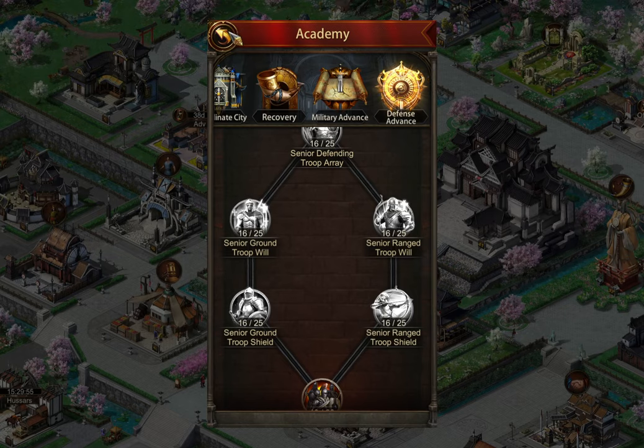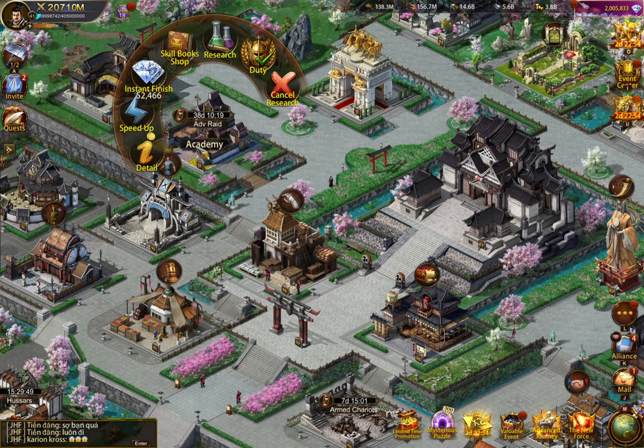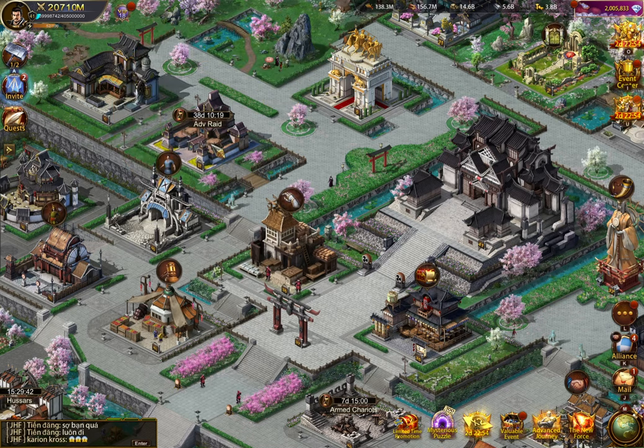If you're a free-to-play player or low coiner, I would recommend getting your academy up to your keep level as soon as possible. For example, if you're K37, get it up to 37, do all this research — it's going to increase your buffs quite substantially. If you're K40 and either stuck there for a bit or realistically not going to be able to upgrade to K41 and unlock military academy, or you just don't have a lot of tactics scrolls — even 10,000 or 20,000 tactics scrolls is not a lot to do a lot of the new research.